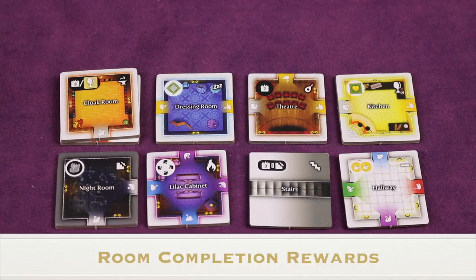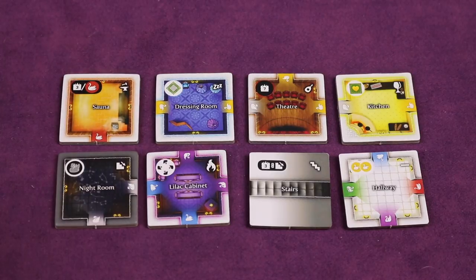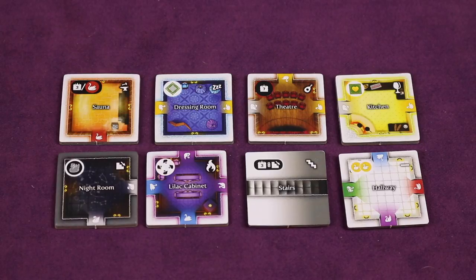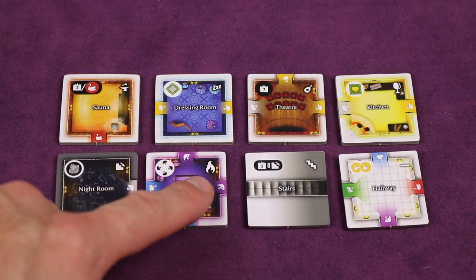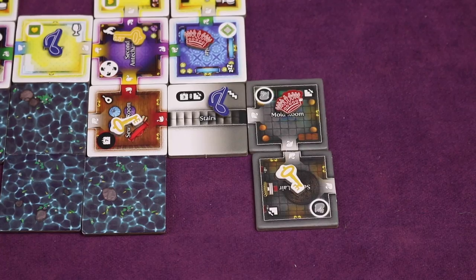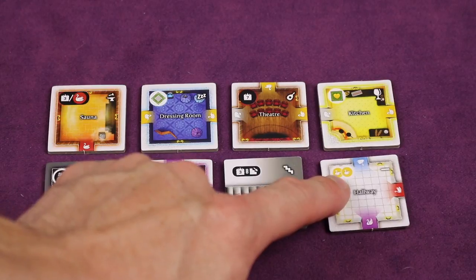Now let's cover completion rewards for all eight room types. Utility rooms give three points per something — for example, food rooms you own or red swans you have. Sleeping rooms let you add a room tile to your blueprint board. Music rooms give seven points straight up. Food rooms let you draw three favorite tiles and optionally add one to your board. Downstairs rooms let you take a secret swan. Living rooms give one swan of each color shown on the tile. Stairs give three points per connected downstairs room. Hallways give a certain number of swans shown on that tile.